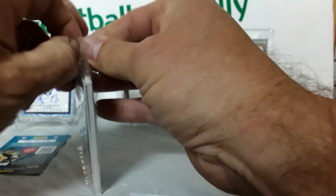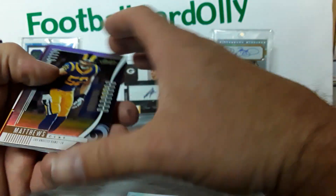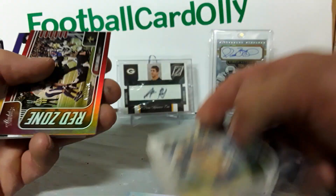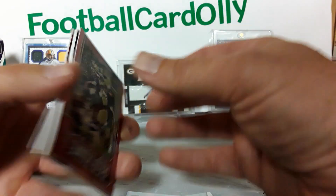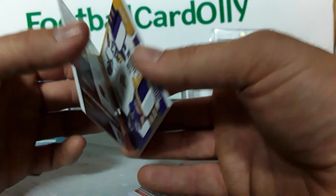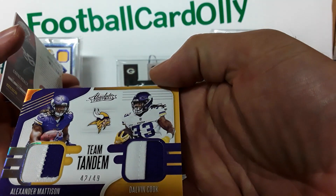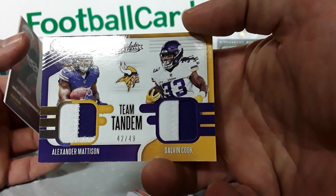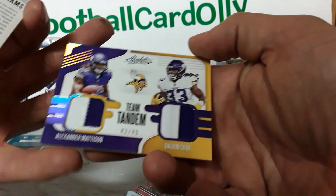If you're new here, hit the subscribe button, like and comment. Make sure you enter that giveaway if you're subscribed. Clay Matthews looks really weird in the Rams uniform. We got an Alvin Kamara, 55 out of 100 red zone parallel — pretty cool. Our hit is a Team Tandem patch card, 42 out of 49 — pretty nice patches, two-color on both.